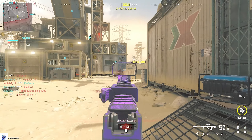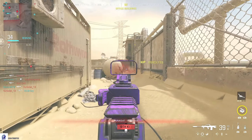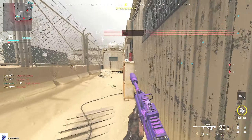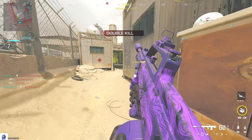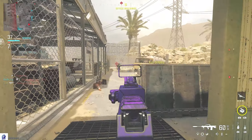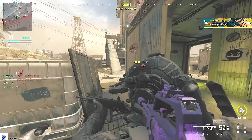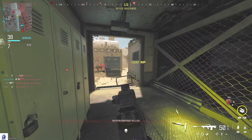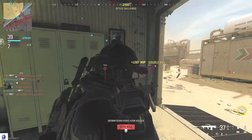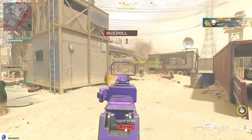Now we got the Overwatch Helo cooking, so we're going to slow down movement — we're not going to move around too much. I'm telling you, they're going to be focused looking up at the sky trying to take it down. That's when we make our way toward the Advanced UAV. Once we get that we can get a little more aggressive because we know where everybody is. We got the Advanced — popping it now. I can see where everybody is, so I can push a bit more.